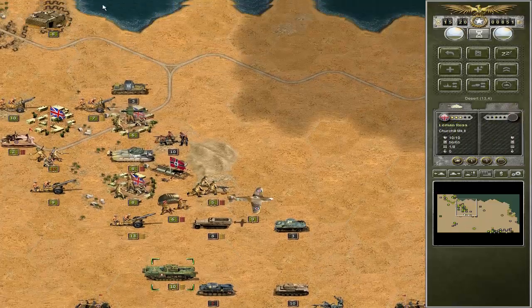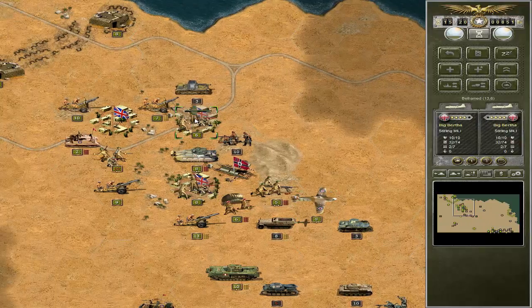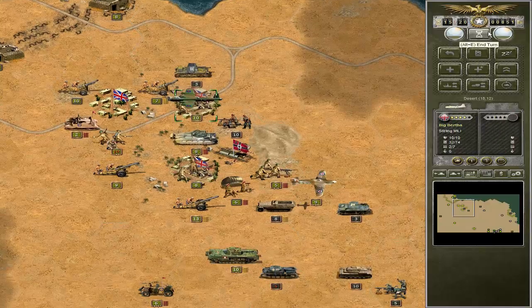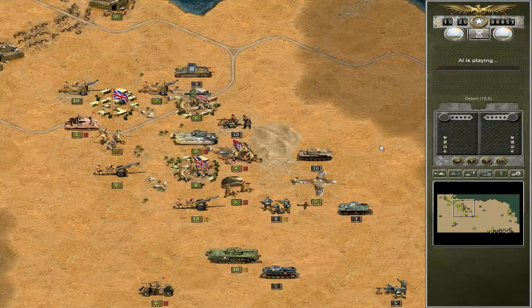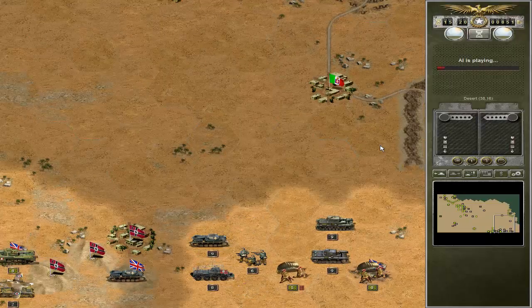Then completely pull back towards the main objective. Again, these guys only have 7 ammunition — no way to retaliate against the enemy, and that is truly a problem. Let's end the turn. I'm scared, I'm honestly scared. We might lose the core unit — I have a feeling I'm gonna lose the core unit here.